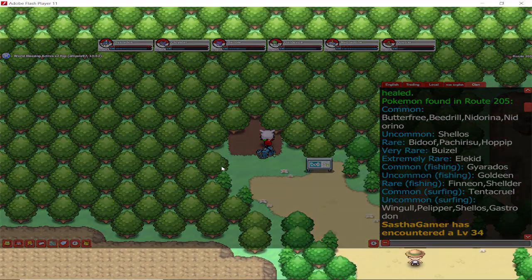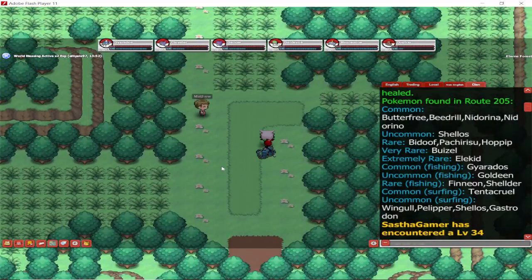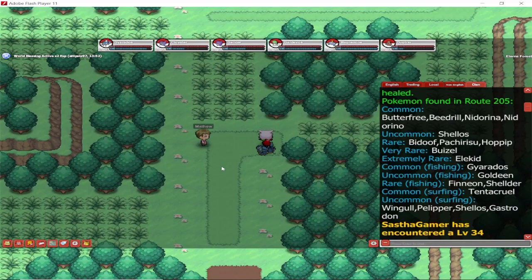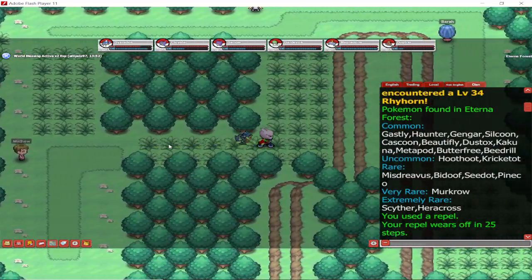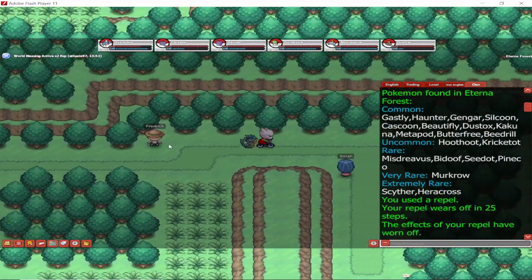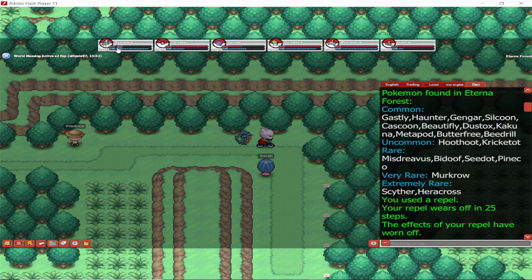Another NPC avoided. We're gonna have to go to the Eternal Forest. Now there's one more thing here — I want to show you where the Old Chateau is, and it is in this forest basically.